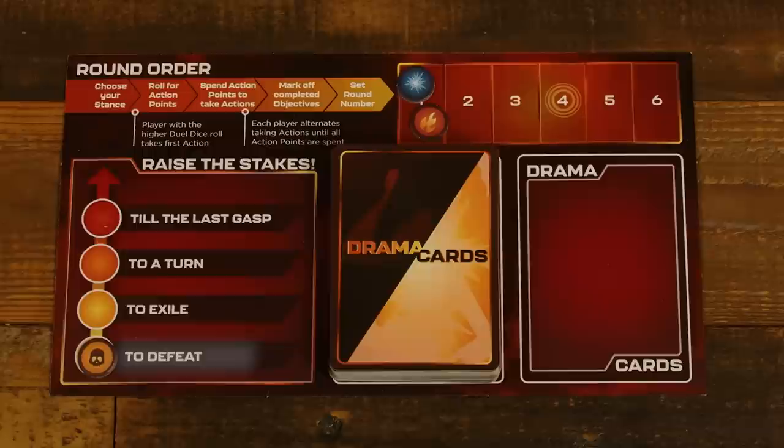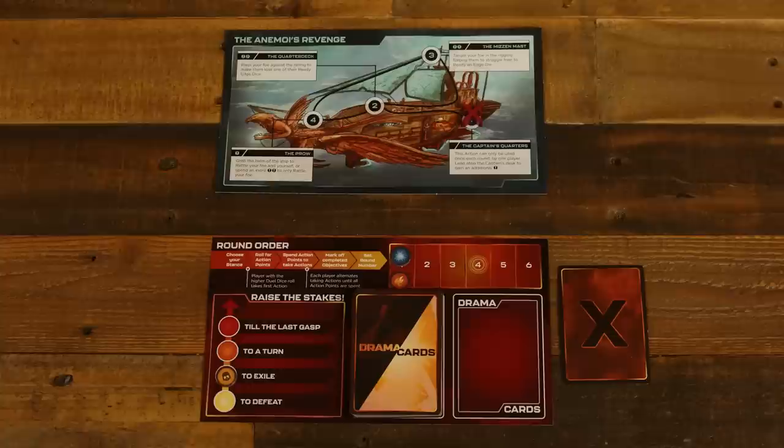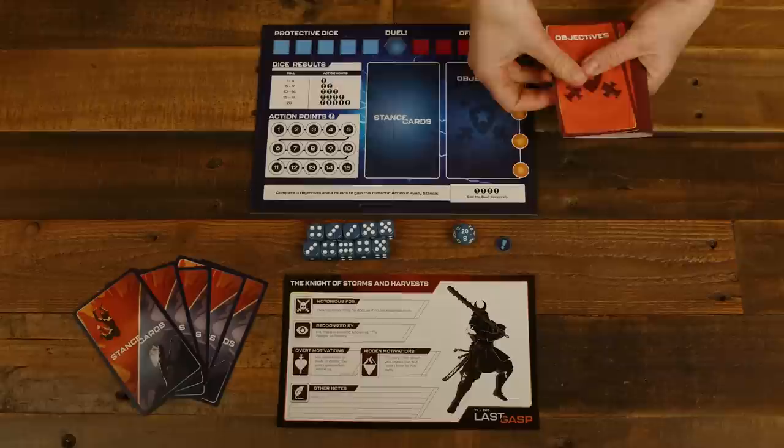Next, set the stakes by deciding why the characters are dueling and their intended outcomes. Players can choose to defeat, to exile, to a turn, or till the last gasp — each of these have increasingly heavy stakes to the story. During the game, players will be able to collectively raise the stakes or single-handedly lower them in order to play with the tension and drama of the duel.